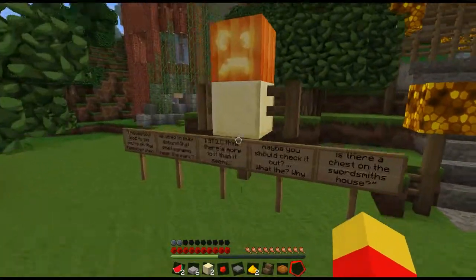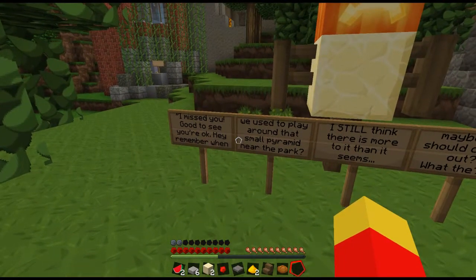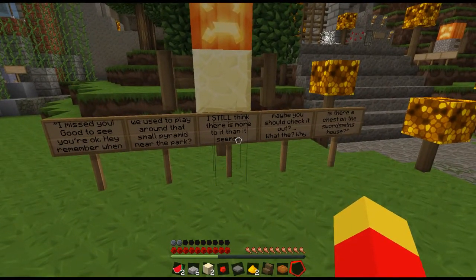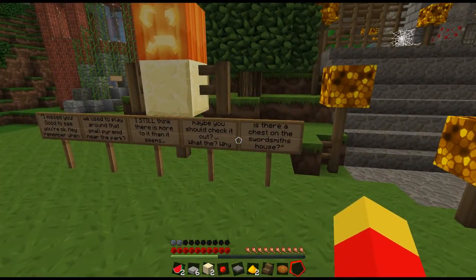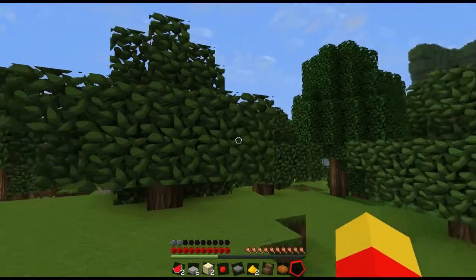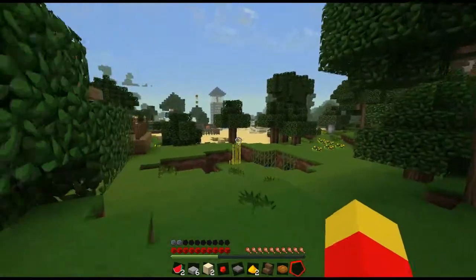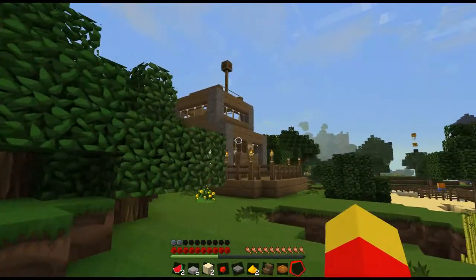Good to see you're okay. Hey, remember when we used to play around that small pyramid near the park? I still think there's more to it than it seems. Maybe you should check it out. Why is there a chest on the swordsmith's house? So there's a pyramid in the park. You need a sword to cut through these thick webs.